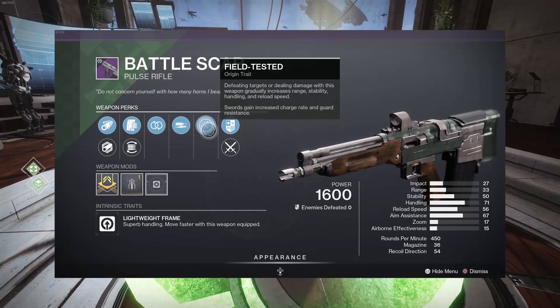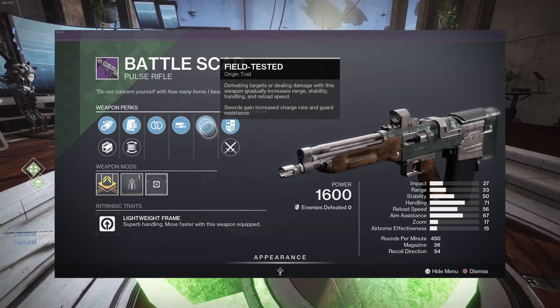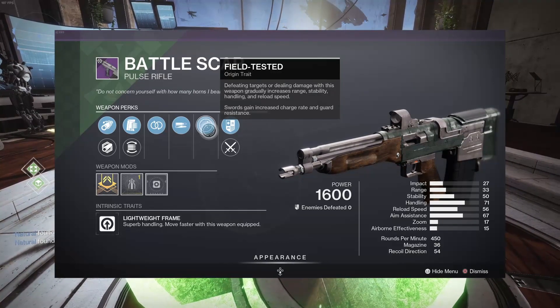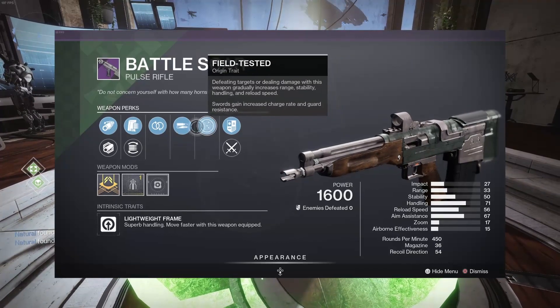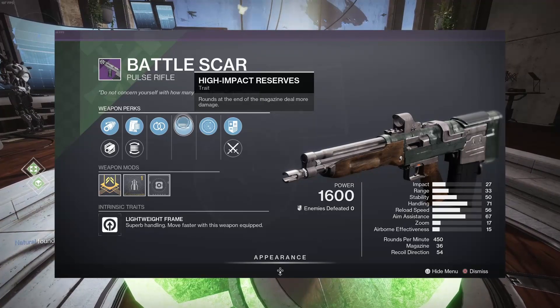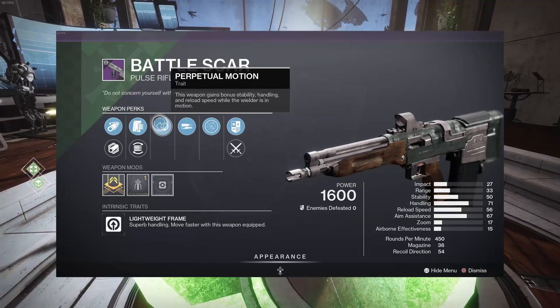It also goes along with the origin trait. Defeating targets or dealing damage with this weapon gradually increases range, stability, handling, and reload speed. So the more damage you do, you're going to get all those stats boosted. Then the end of the magazine is also going to be dealing more damage because of High Impact Reserves. And Perpetual Motion just gives you more handling, reload speed, and stability as well.